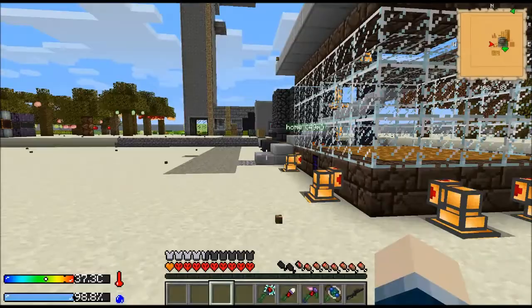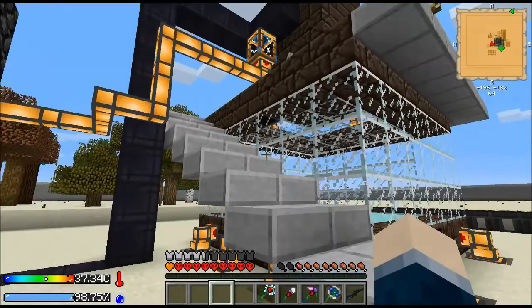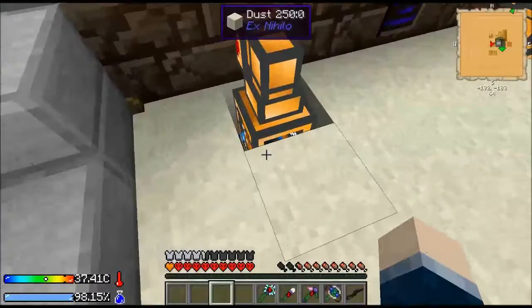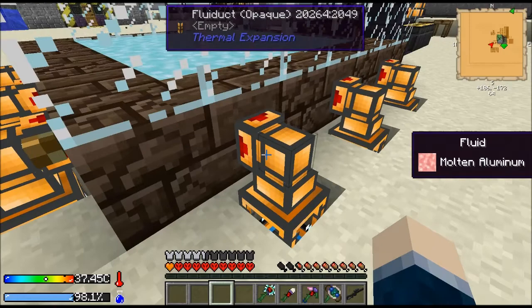I also rigged this up so I can empty my smeltery whenever I want by turning this on and dumping it up there — that tank's also up there. My game's a little laggy here; I've always experienced lag when I have a bunch of molten fluid in tanks. Now all these tanks should be empty. There's molten aluminum in the fluid duct — I don't know why, it should be in the tank.